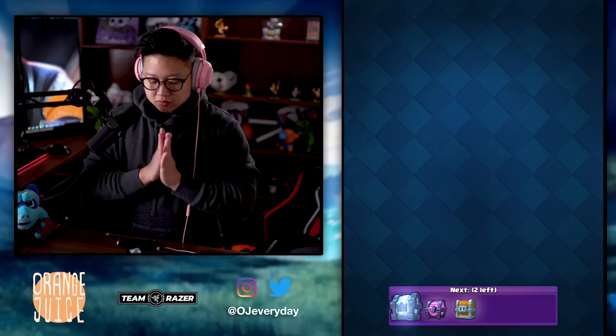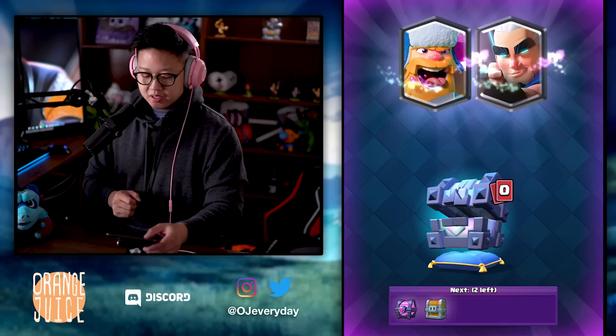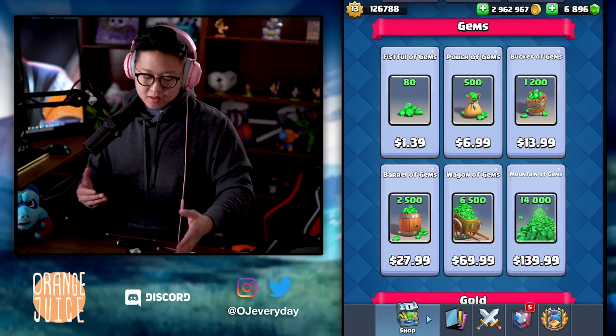I'm gonna get it. I basically only need Goblin Cage. Yeah, got 72 Goblin Cages — that's really good. I need a Fisherman, just one Fisherman. Supers, I know you don't like doing that in strike chests — you never get the card you need in strike chests. I have a higher chance of getting a Fisherman in a magical chest than in these strike chests. It's like 10% chance — 1% chance of getting a legendary in a giant chest. Nothing — not even a Goblin Giant.